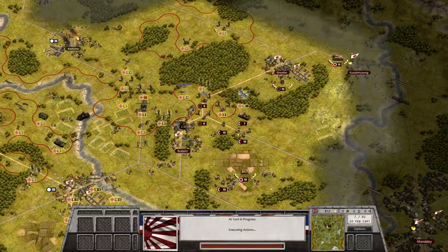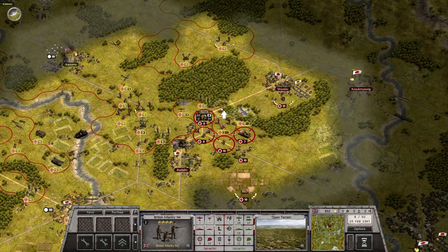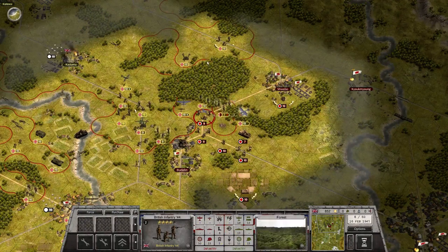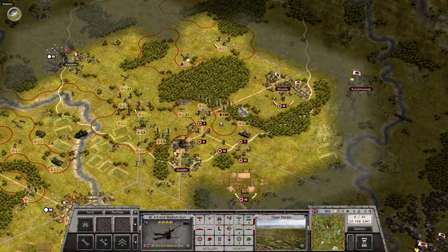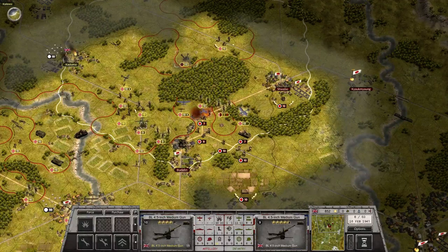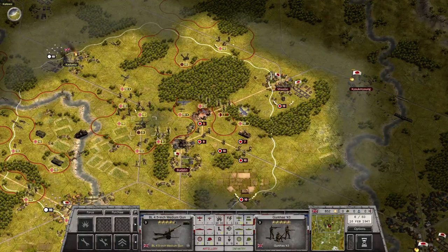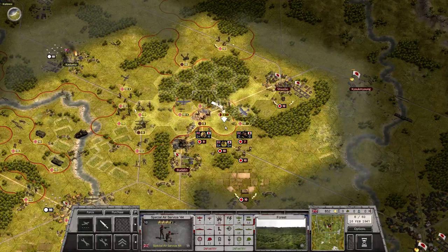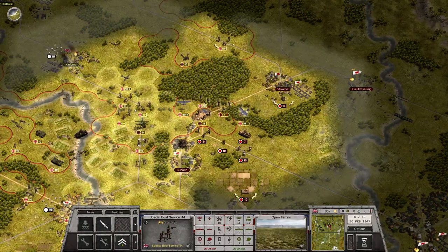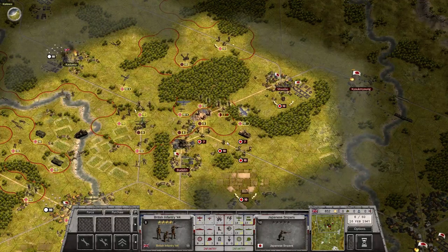I'm probably going to lose those guys. There's a sniper also, just to make it worse. Bring them up here. We gotta get these guys out of the way and then bring somebody down in between. I have the bombers also — we can get these guys over here, take them down to 7.